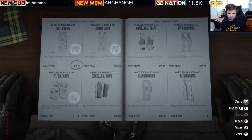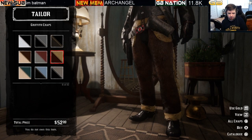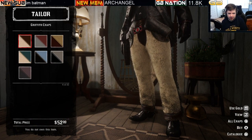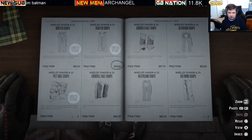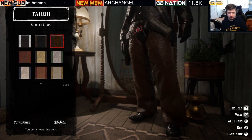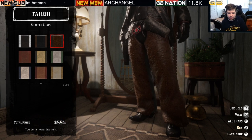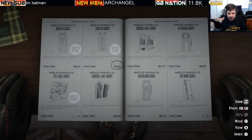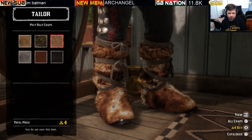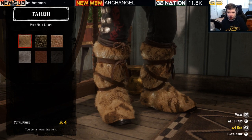Moving on to chaps, there are a few limited stock options. The Griffith chaps are $52 with ten variations, or three bars of gold. Next are the Schaefer chaps at $59.50 with nine variations, also three bars of gold. Then there are the Pelt half chaps — six variations, gold only at four bars of gold. Limited stock clothing item.